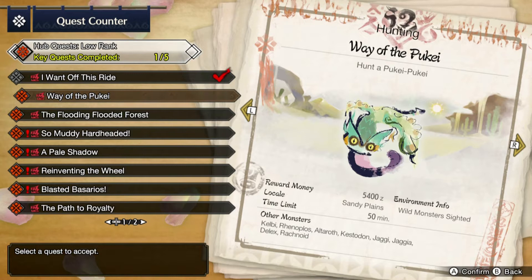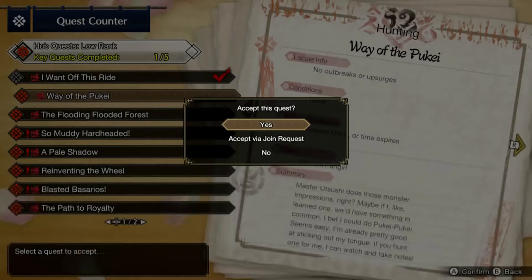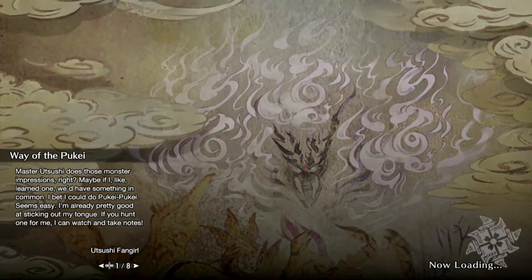We got a new enemy - a monster called Pukei-Pukei. It says 'hunt Pukei-Pukei.' The reward is five thousand four hundred for the reward. The client is a sushi fangirl: 'Master sushi does a mode monitor - impressive, right? Maybe if I learn one, we'd have something in common. I bet I could do Pukei-Pukei - I'm already pretty good at sticking out my tongue. If you do another hunt for me, I can watch and take notes.' We'll go ahead and accept the quest.